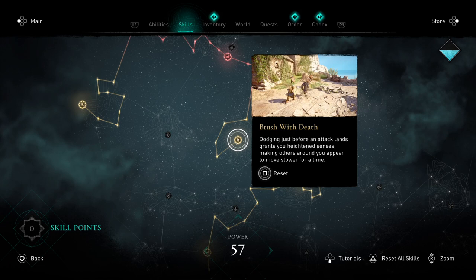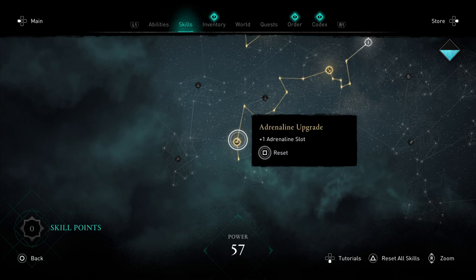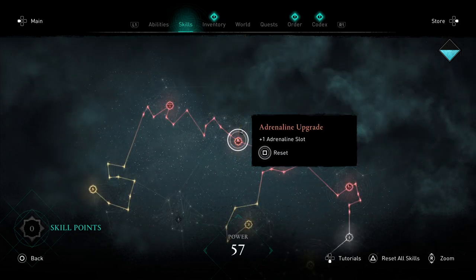Make sure you get Brush with Death, and at the same time you're also gonna get Backstab. All of those are gonna work together with incredible synergy as I will show you later. Make sure you also get the adrenaline upgrades as I have laid out — one from the yellow branch and one from the red. You can obviously get more as you get higher level, but two or three overall is enough.